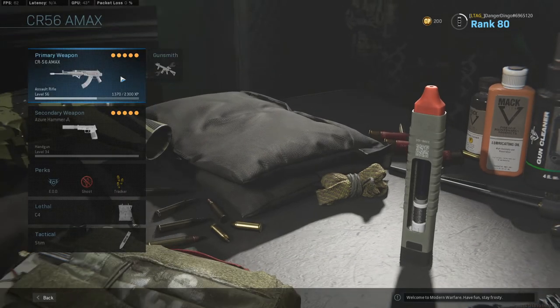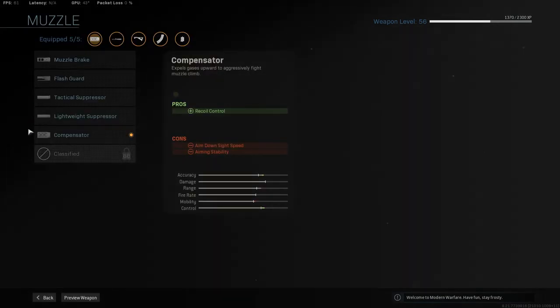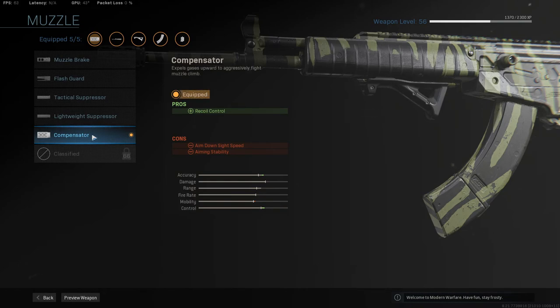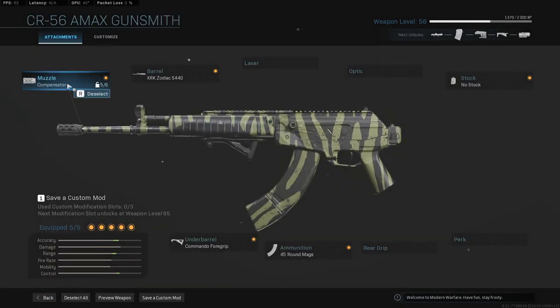In terms of our attachments for the CR-56 AMAX, we are set up like this. The compensator or the monolithic suppressor — which we have not unlocked yet — are both very good options. With the compensator we do get recoil control, and the monolithic suppressor gives us sound suppression and about a 10 to 15% increase to our damage range. For basically most weapons I'm typically going with the monolithic suppressor, or will when I unlock it, so the compensator will do for now.